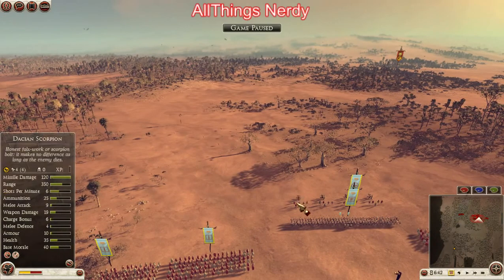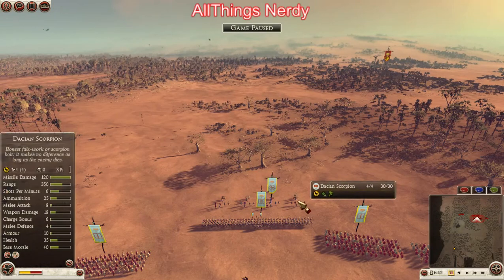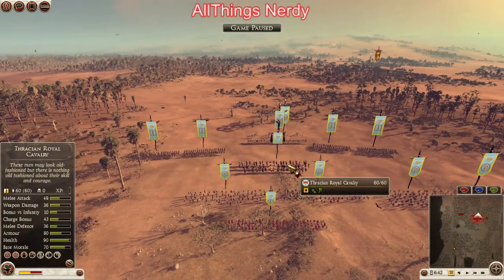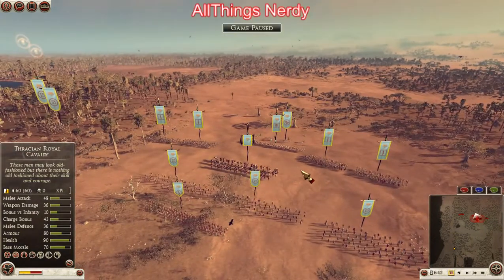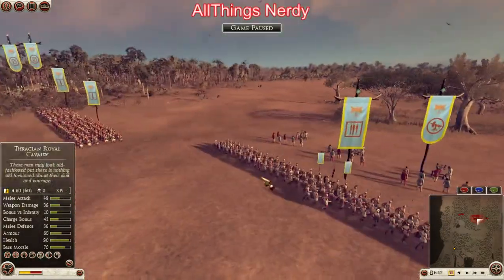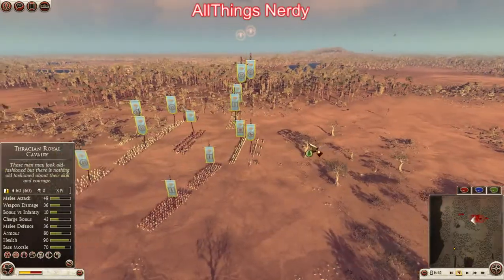With siege units or artillery, if they're not firing, you're wasting your money — plain and simple. This scorpion was only about 550 denarii, so not super expensive, but if I'm not using it I've wasted that money. That's money I could have used to give ranks to units, like I did with this unit here.